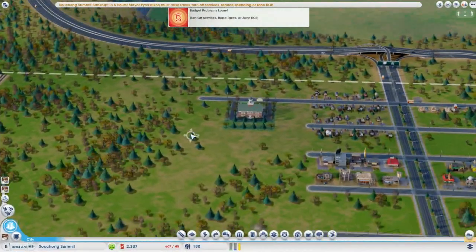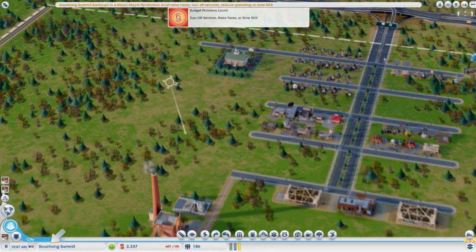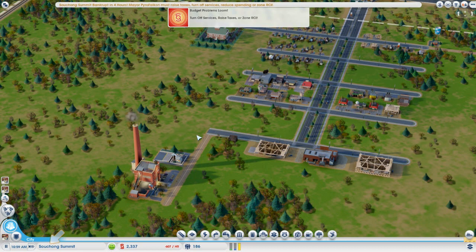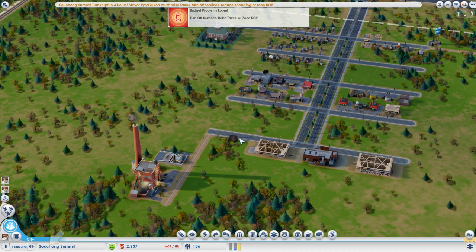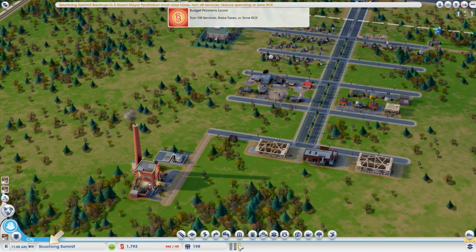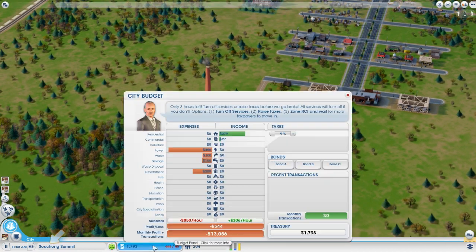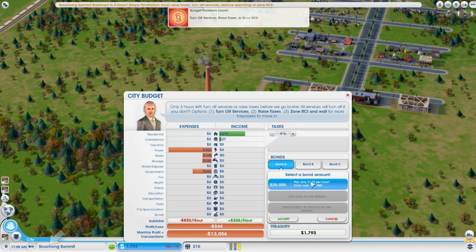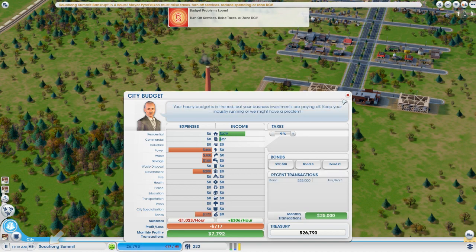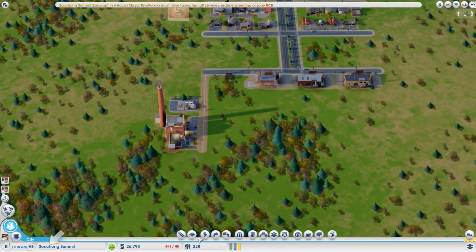It's the town hall. You can see we're very close to running into the poor house — we're making a loss of $600 simoleons an hour, which isn't very good. But early on, your industrial zones are more valuable than anything else. You can see we've got a high demand for them. So I'm going to take out a bond — you just click your budget bar, click bond A, B, or C. When you start off, you can only take a $25,000 bond. We'll accept. Now we have $26,000, but we're still making a pretty significant loss — but that will change very soon.